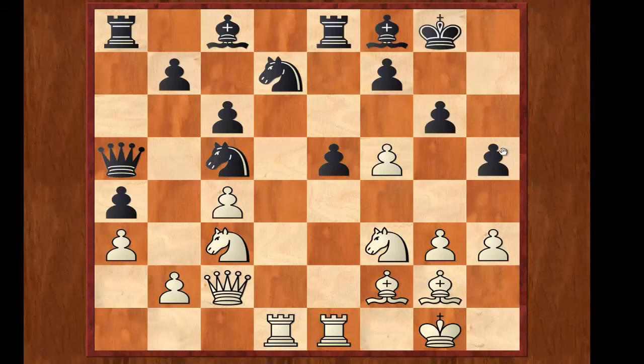Now the point is the e5 square is no longer weak — the knight can no longer come over here — and my queen has now opened up really dangerously towards the black king. My opponent could see no real way to play in this position other than to defend the g6 pawn, and he defended it with Kg7.